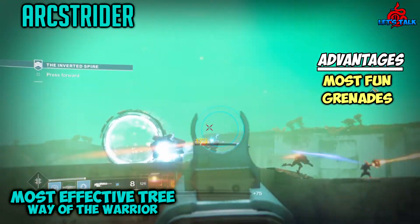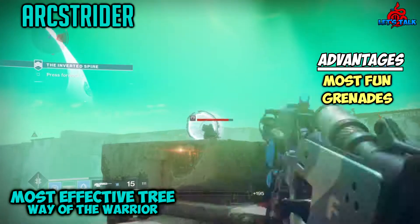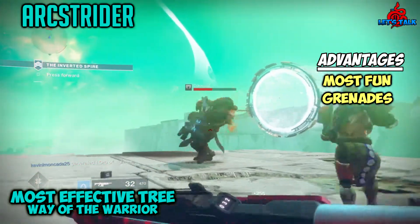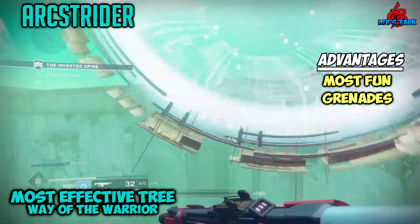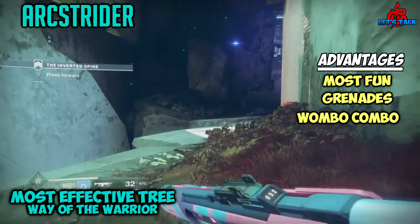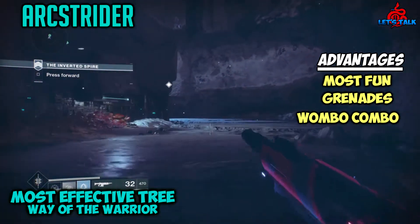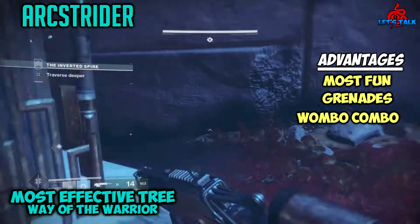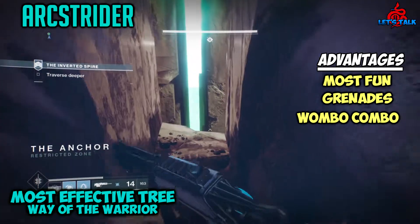Pair Arc Bolt grenades with the Lucky Raspberry exotic chest, which gives you a chance to instantly recharge your grenade energy on damage with arc grenades, and it can lead to complete destruction of all who stand before you. Combat Meditation from Way of the Wind makes grenades recharge drastically faster when critically wounded, creating a fun risk-reward playstyle. The wombo combo — chaining your dodge to increase melee range, killing with your melee to refresh your dodge — becomes an addictive playstyle. Pair this with an SMG of your choice and you become a force to be reckoned with.